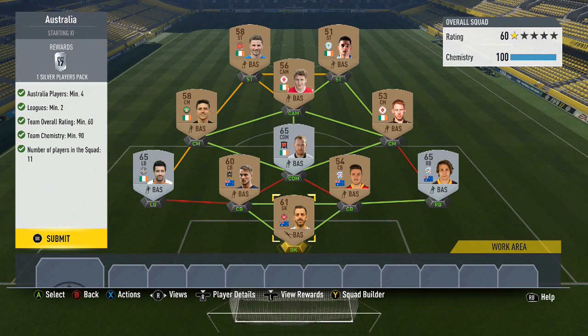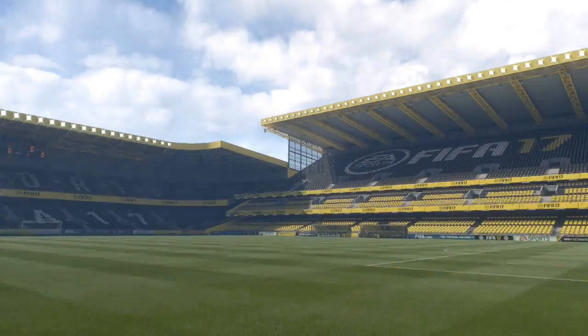For the Australia SBC you need four Australian players and players from two leagues. I've got the four Australian league players and then went with the Airtricity League — the Irish league — for the rest of the players. Very easy silver players pack.